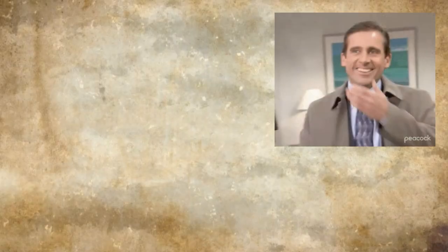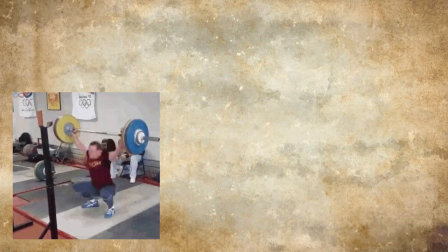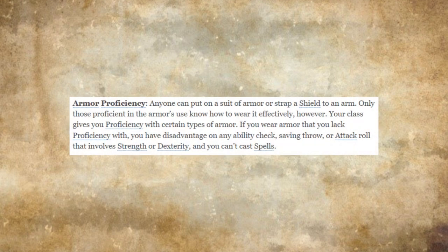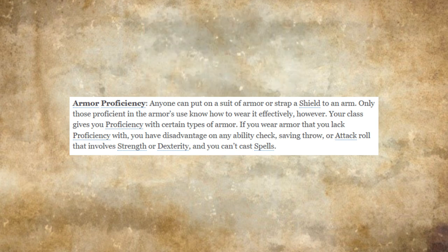Before getting any deeper, we need to know what happens if you decide to wear armor you don't have either proficiency or strength to wear. Any character can put on any armor — there isn't some magnetic repulsion that prevents breastplate from sliding over your character's head. What you do get is disadvantage on any ability check, saving throw, or attack roll that involves strength or dexterity, and you can't cast spells. That's a stiff penalty, so proficiency in armor you're wearing is almost mandatory.